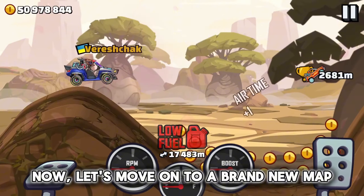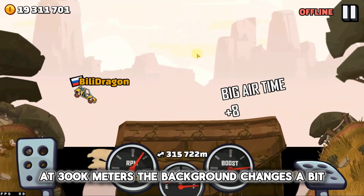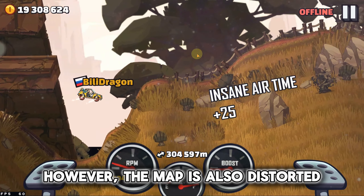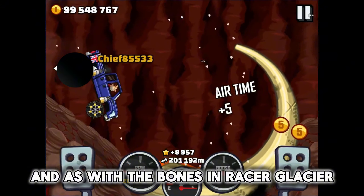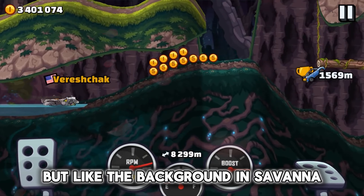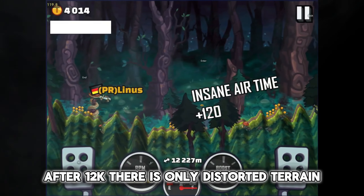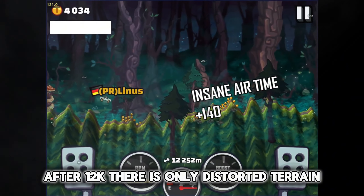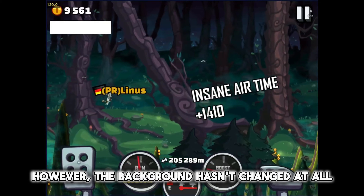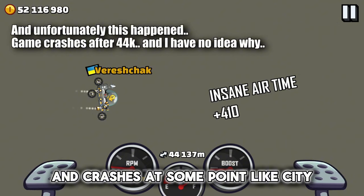Now, let's move on to a brand new map called Savannah. At 300k meters, the background changes a bit, which is a bit strange. However, the map is also distorted, and, as with the bones in Racer Glacier, the giraffes are shaking. I wonder if anything would happen if you touched them. But like the background in Savannah, the Gloomvale map is also very strange. After 12k, there's only distorted terrain with many large hills, and sometimes a flat road. However, the background hasn't changed at all. I even heard that this map is very unstable and crashes at some point, like City.